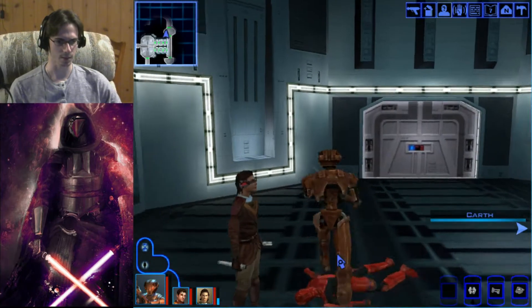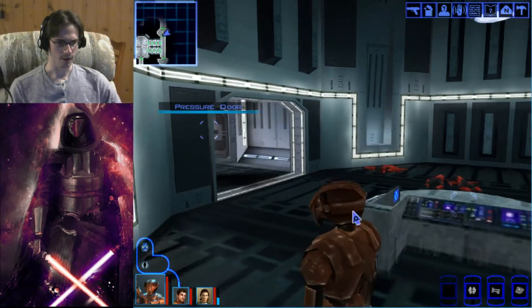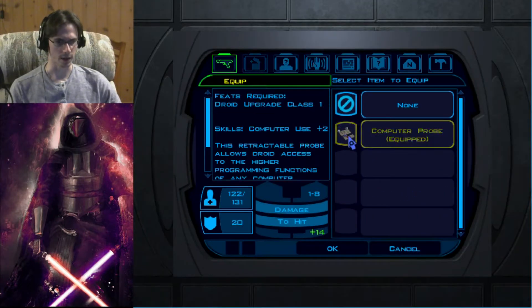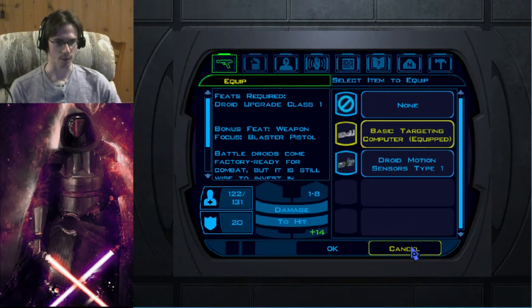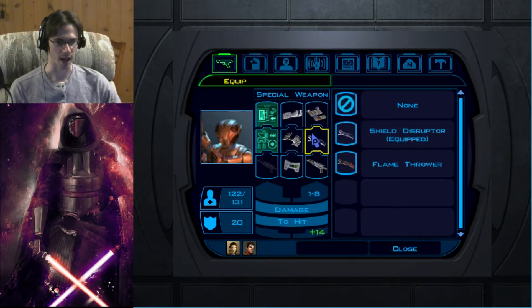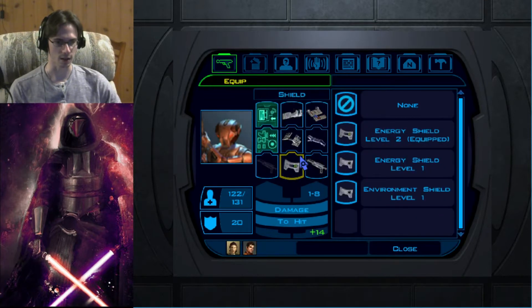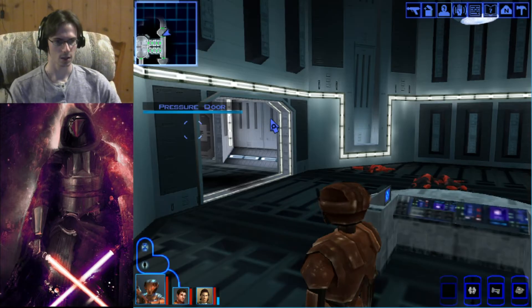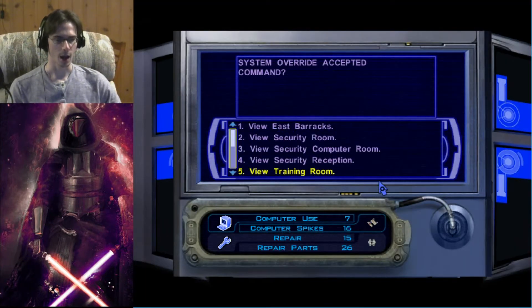It looks like that's a computer terminal — let me see if there's anything I can put on HK to upgrade his computer use. Awareness, weapon focus, blaster pistol, flamethrower — doesn't look like it does anything for that. So let's dig into this computer and splice on in. I'm using HK rather than myself because I have no points in computer use, and neither does Karth, so it's going to cost us more spikes to do anything.